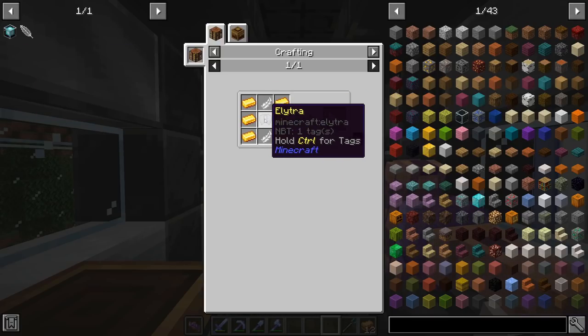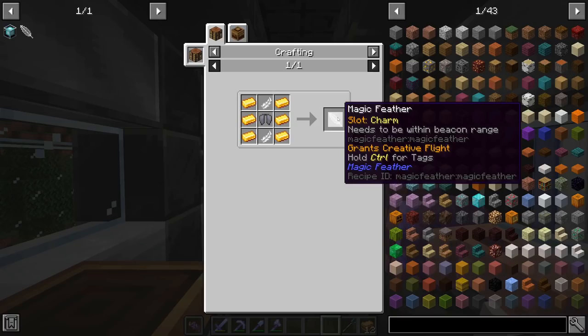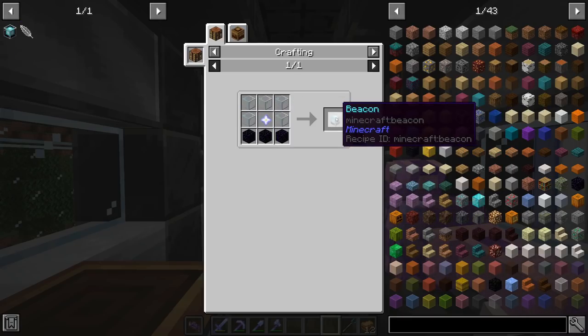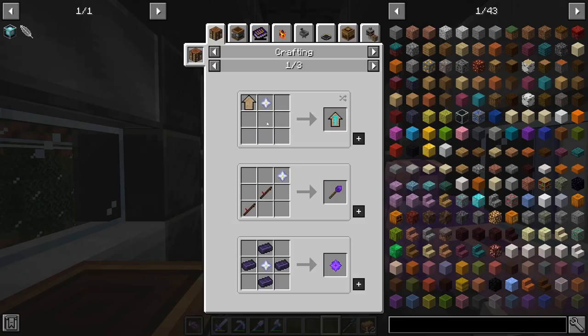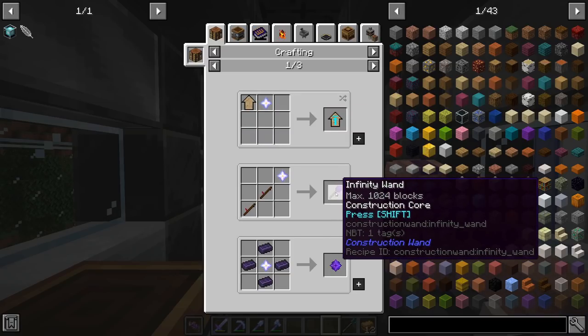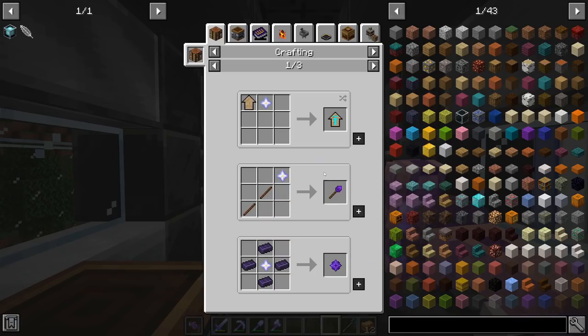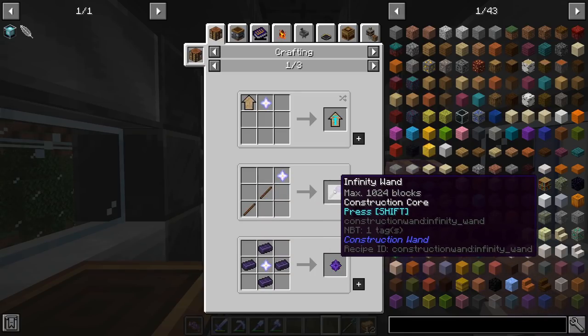To craft the magic feather we do need to get an elytra, so we'll have to go to the end and defeat a few entities. That's also why we're doing the wither — so we can craft a beacon and have the range to actually fly. I'm doing more than one wither because we have the skulls for it, and I also want to craft an infinity wand since we've gone through maybe 15 diamond wands at this point. Having that infinity wand will be a game changer for building large structures in our new base location.